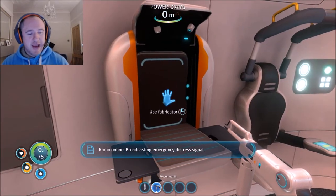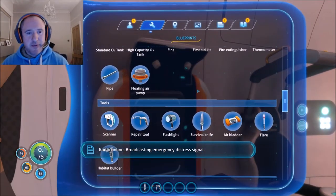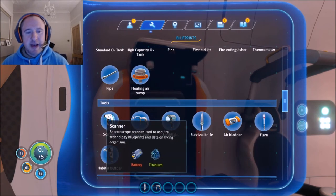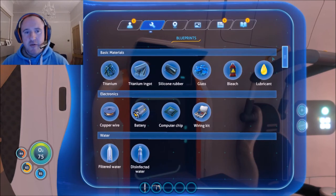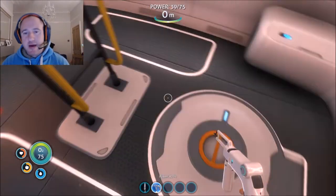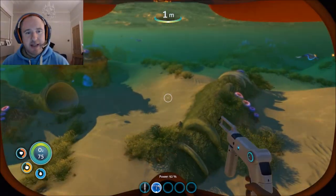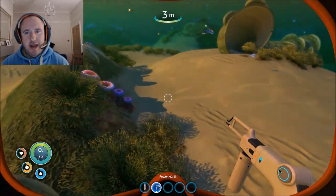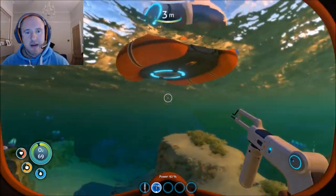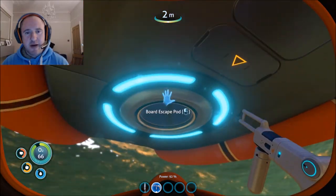The next step is the scanner. The main components are titanium and a battery. For the battery we're looking at acid mushroom and copper ore.